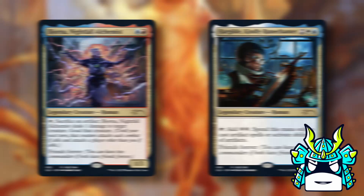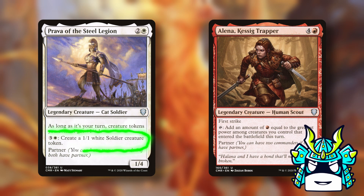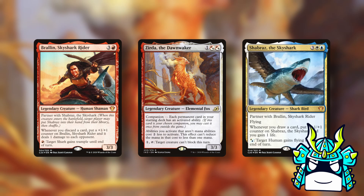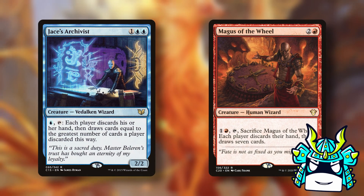Our second honorable mention is Prava and Elena — Prava seems really powerful if we can make her ability only cost 2, but I don't think it's really worth reworking your whole deck just to get Zerda in. So our pick for the best partner pair is Braylin, Skyshark Rider, and Shabraz the Skyshark. Braylin and Shabraz get bigger when we draw and discard cards, and they both have an activated ability that buffs the other one in combat. Zerda works super well in Braylin and Shabraz decks: these decks run a bunch of wheels, and most wheel effects are instants or sorceries so Zerda doesn't care about them. The wheel effects that are on permanent cards are almost all on creatures with activated abilities, so it's really easy to fit Zerda into this deck.